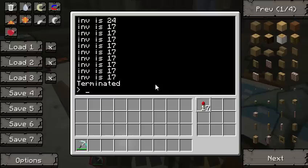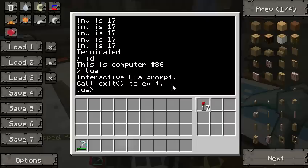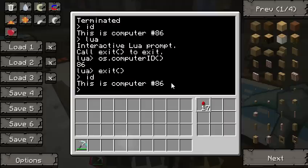Let me turn off Matmos. And then — ID — so 86. That's how you can get the ID. You can also get it in Lua: if you go to Lua and do os.computerID(), you get 86. So there are both ways to do it, but it's easier I think to just type in ID.